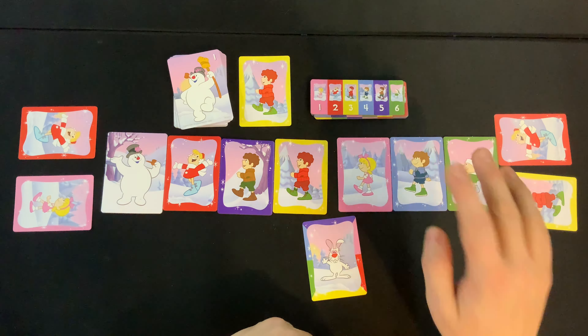To showcase the third action, we're going to cheat a little. It's back to this player, who plays the blue card and moves it forward one space, then draws back up to their hand size. Now we get to the next player who will demonstrate the third and final action.